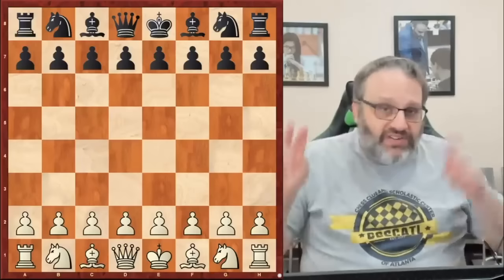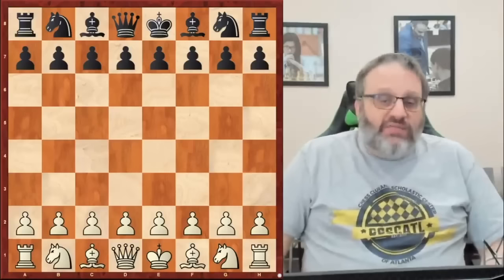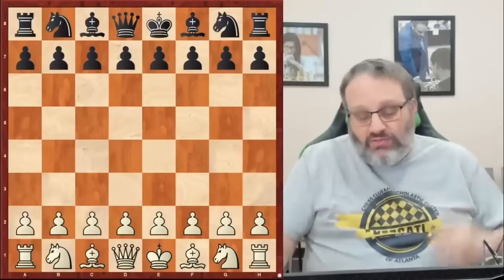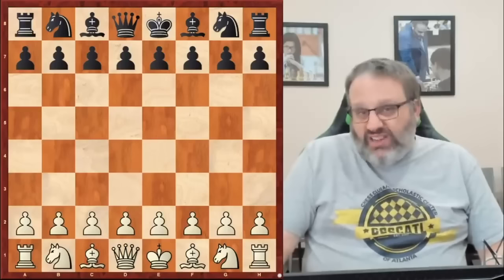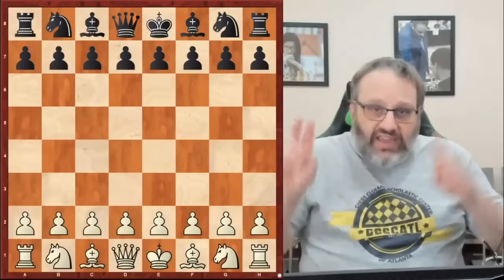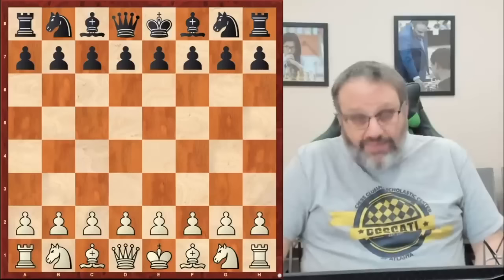I have four different positions — three of them are my games from before you were born. The first thing we're going to do is see what the Queen's Gambit is. A lot of people who don't play chess, or super beginners, think the Queen's Gambit must be where you gambit your queen, but not really. The Queen's Gambit is the idea of gambiting a queenside pawn, which you try to win back later in hopes of gaining control of the center.